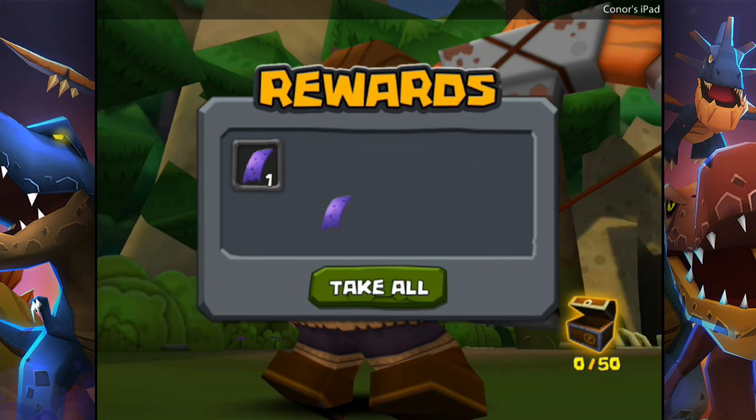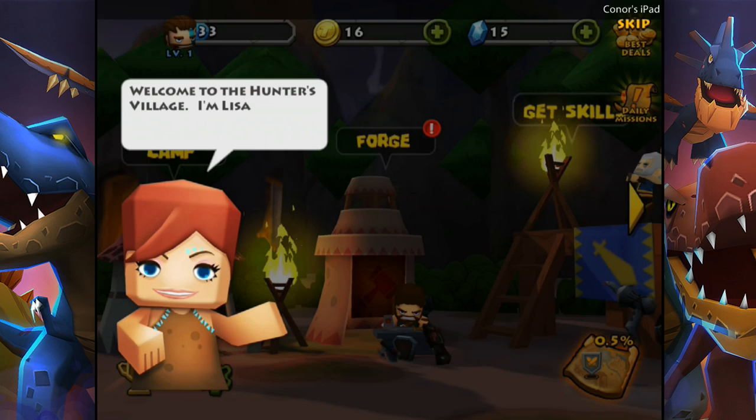Stage clear — we got gold, and dragon hide for hiding dragons, obviously. Welcome to the Hunter's Village. I'm Lisa. As a hunter trainer, I'll guide you through the game. You're adorable, Lisa.